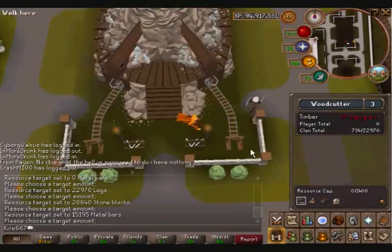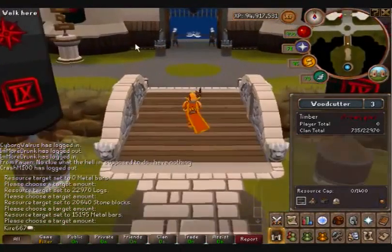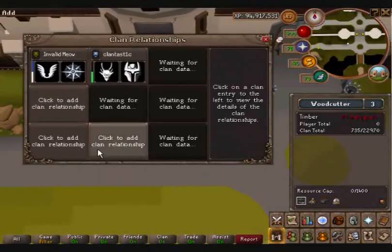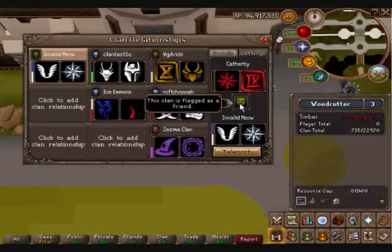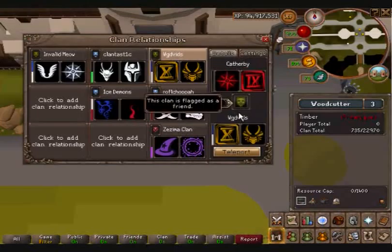I'm going to do a summary of the clans that are allied with us right now. When people come into your Citadel, the first thing they see is a signpost next to the guard gate after they enter the portal. This signpost will load up and show all the primary clans you have added as allies, enemies, or neutral. Catherby is friendly with Invalid Meow, which is Amber Meow's clan chat. There's Clantastic, set as ally because they're neutral with us. We're friends with XL's clan, which is WGD Vids — these two clans are actually on our Ventrilo with us.